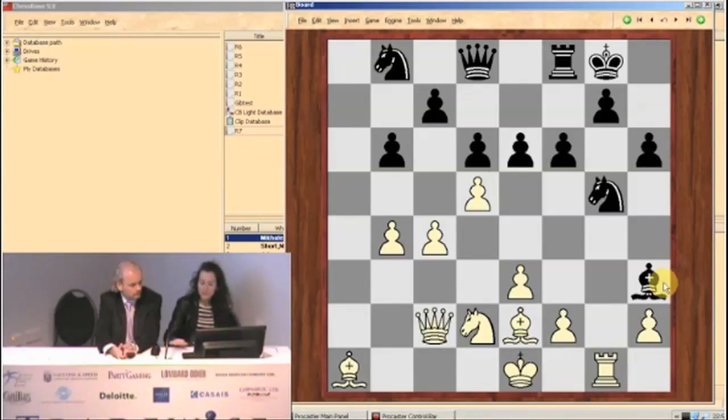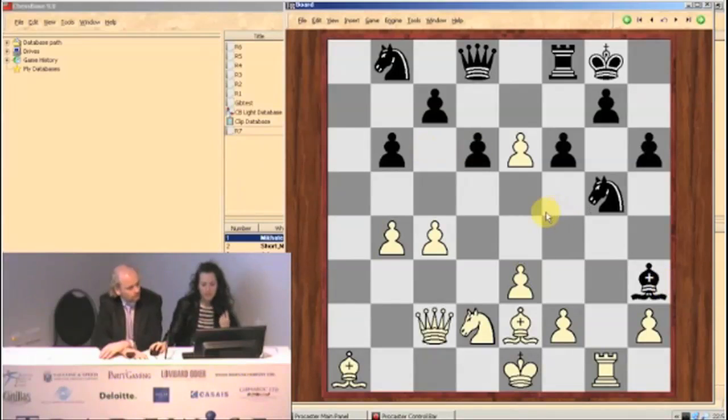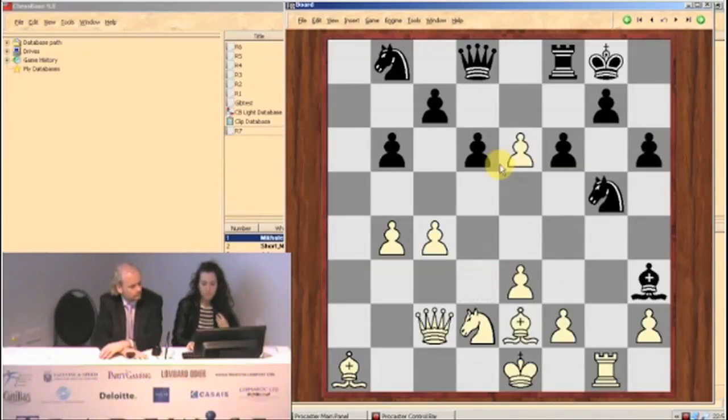Every move I made, I was trying not to let him play bishop f5, because that's really the sole idea behind the move bishop h3. So on f6, I just eliminated the defender of the f5 square. Here's an example of where the knight on h7 gets trapped — something like this. That's why it's useful not to trade the light-squared bishops. He can't take the pawn, and he can't take this way either, because the bishop gets trapped.